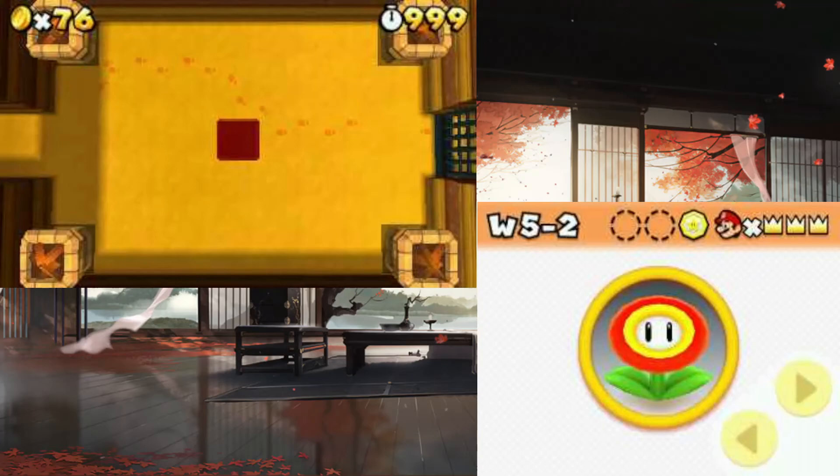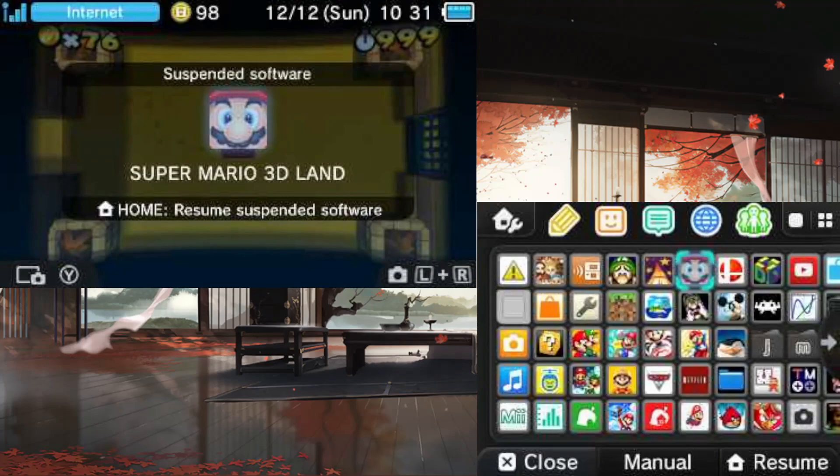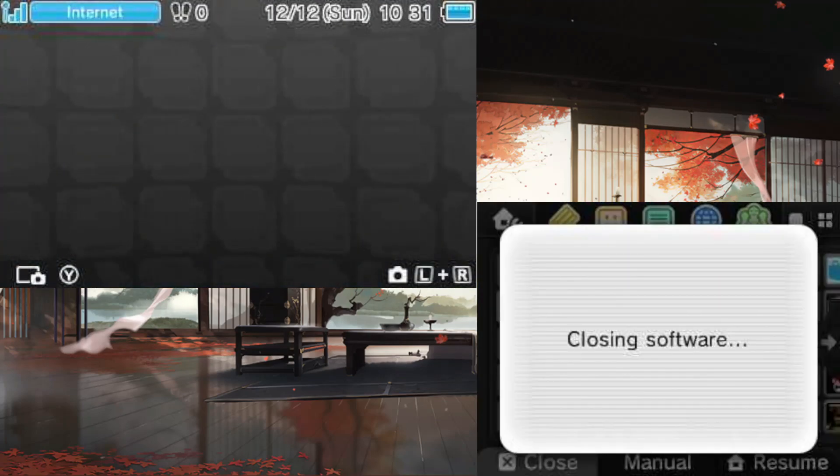But not the infinite lives, though. As you can see where it says Mario, there's a bunch of crowns — that means I've got infinite lives and the game knows that. And it's not gonna mess up anything for you, don't worry. That's it, that's all. Hope you guys enjoyed this method. Like and subscribe. Have a good one, bye.